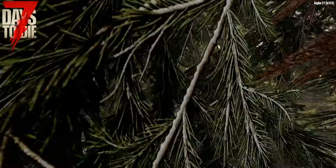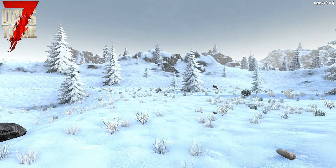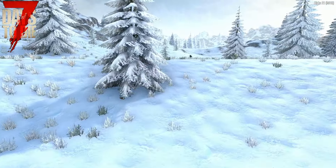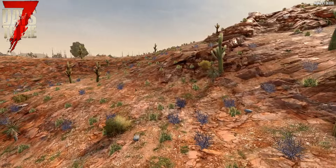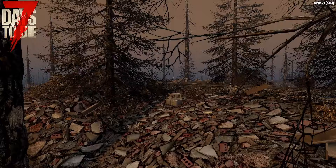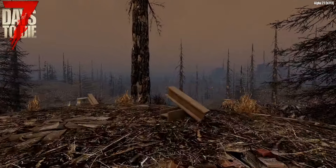In the latest version of 7 Days to Die, the Fun Pimps have focused a lot on artwork and updating several of the points of interest. With new models, textures, and shapes, numerous buildings have been improved and are ready for us to explore. Some existing POIs will simply get proper names, while others will receive more substantial upgrades. The Dev Diary claims this will bring hundreds of existing POIs, including those in randomly generated maps, up to current standards, meaning they will have new features like interactive environmental hazards and loot balance tweaks in line with the more sweeping changes to the game.